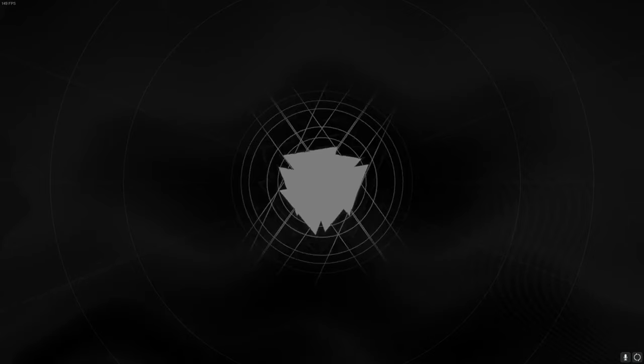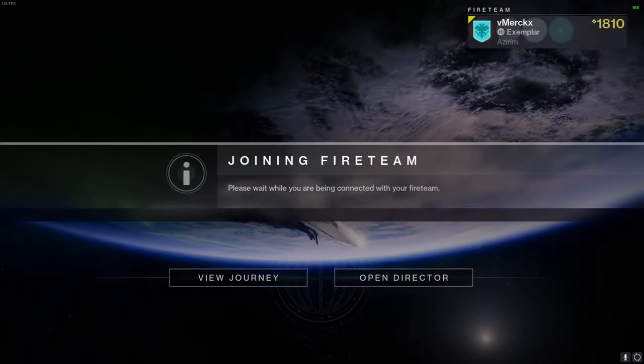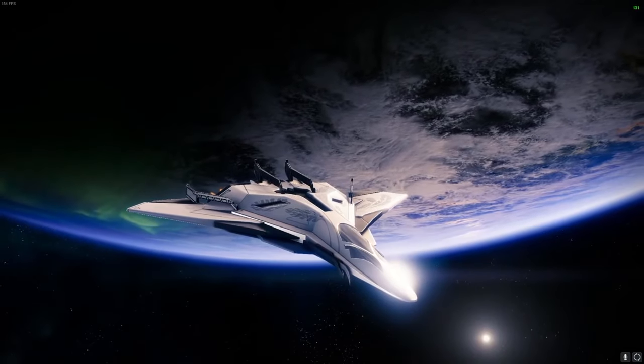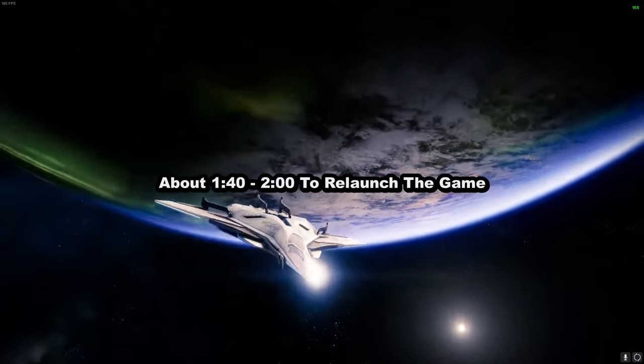Does this work with two people? If you have one person stay and help you time the return of the second player, in theory you could carry anyone flawless. You would get the loss and they wouldn't. This would allow you to stretch out rounds longer and leave at, say, round 3. If they leave, the person still in the game could hide in the back of the map. Potentially, even last-gen with Destiny on an SSD could use the glitch if your teammate drags out the rounds super long, so that you have time to load in. Just let them know when you see Orbit, and that they should lose the fifth round pretty quickly.